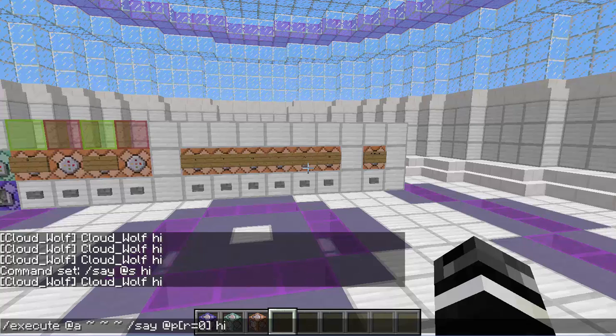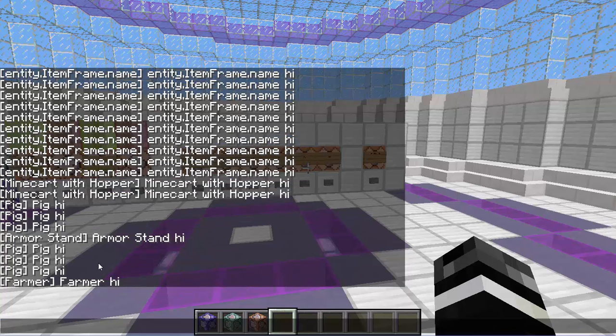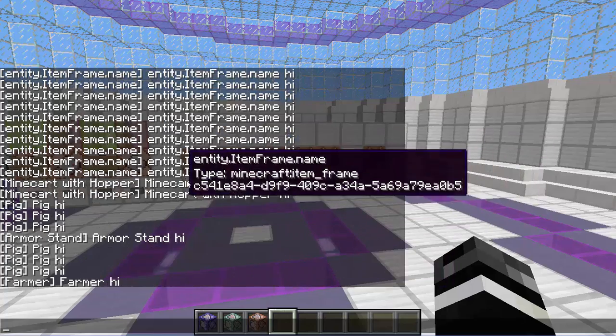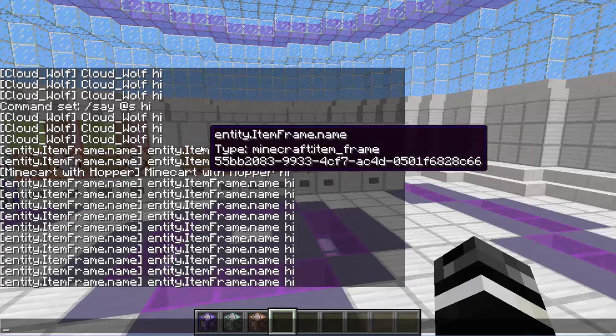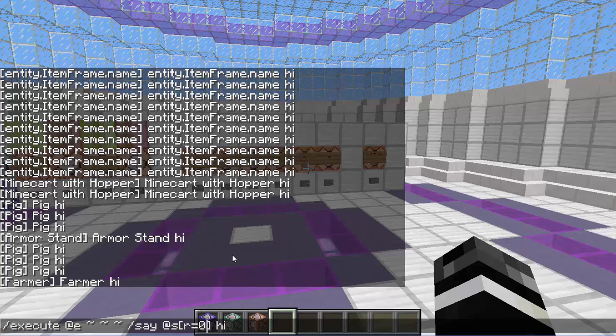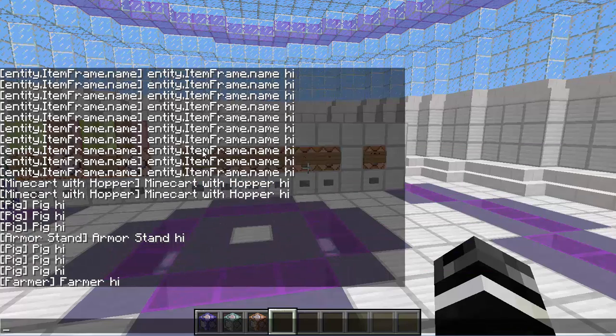The problem with @p radius equals zero is it doesn't work for entities. But @s works for all entities. So if I do execute @e, it will do a separate say hi command for all the entities in my world, which is quite a bit. And if you notice, it's just picking one entity at a time, as opposed to if I just did @e — it'll say a big long thing. But with @s, it says a separate one for each of them, because it's picking exactly what the command was executed at.